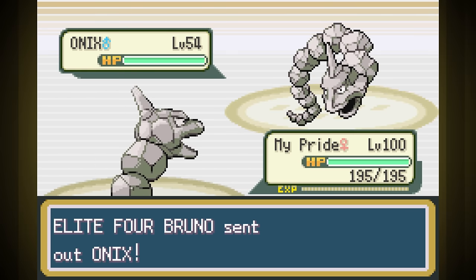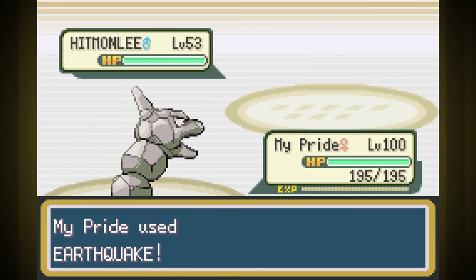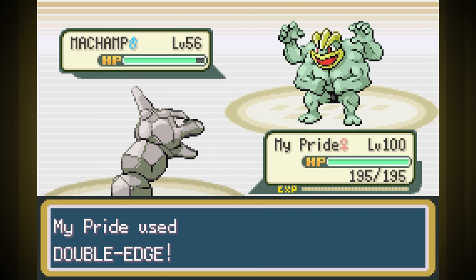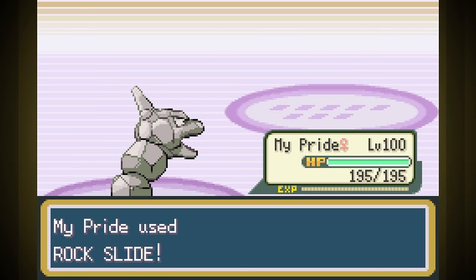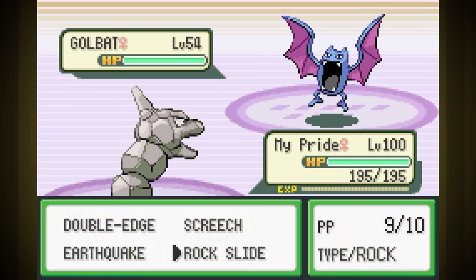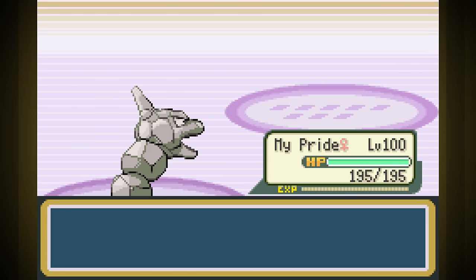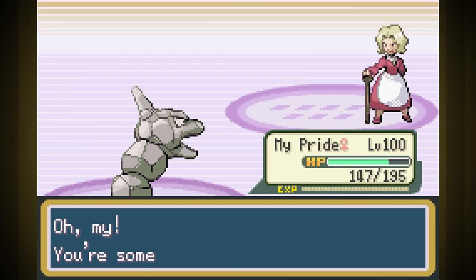Second is Fighting Trainer Bruno — he's a total sweep with Earthquake and Double Edge, no problem at all. Between fights I use an Ether on Rock Slide since items are allowed outside of battle in the rules. Third is Ghost Trainer Agatha — it's another sweep, although we took a little bit of damage from a Haunter's Curse at one point. We couldn't use Earthquake much since her ghosts have Levitate, but Rock Slide still did a decent enough job.